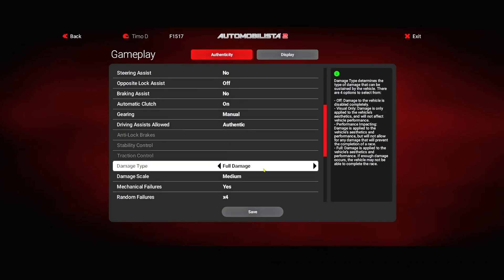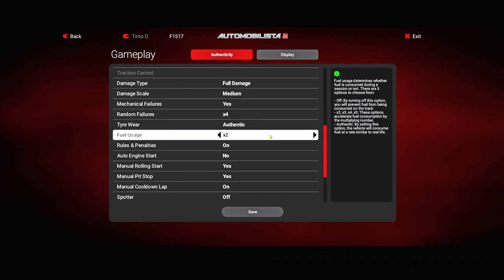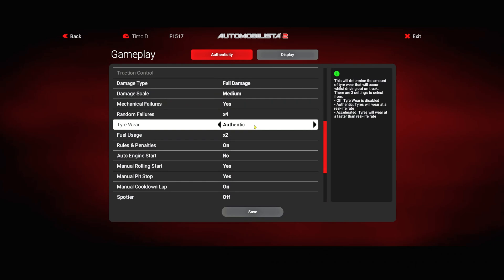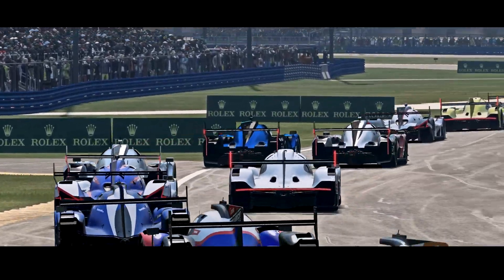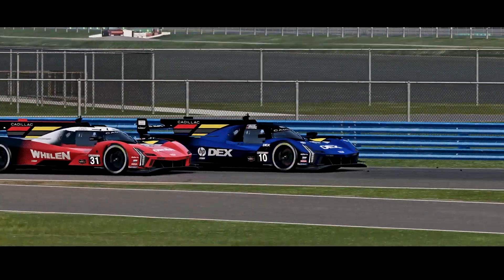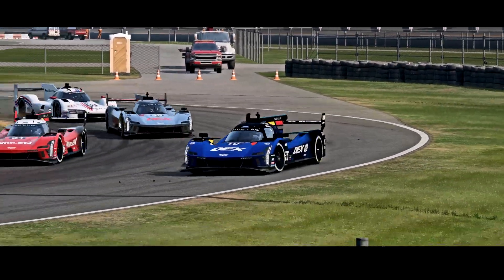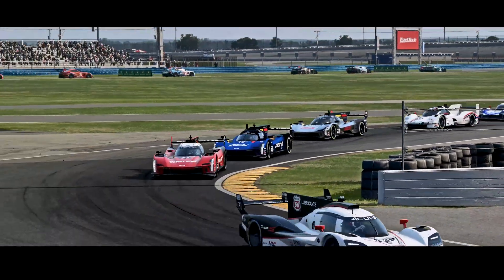For overall AMS2 settings and authenticity: full damage, medium scale, mechanical failures yes, random failures yes on 4x, tire wear on authentic — after four years of playing AMS2 every other value feels awkward. Fuel usage on 2x is crucial: with races between 60 and 80 minutes we'll have to pit at least twice every race, which is a key factor for this endurance championship. That's my setup — follow and copy my settings, get the cars from Overtake, and you should be good to go. Thanks for watching, have a wonderful time in your favorite sim, and see you on the track at Watkins Glen soon. Bye!